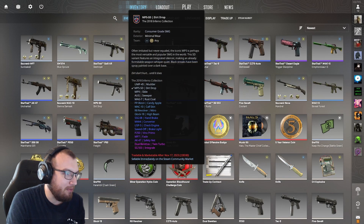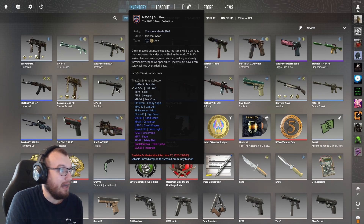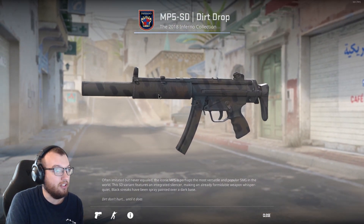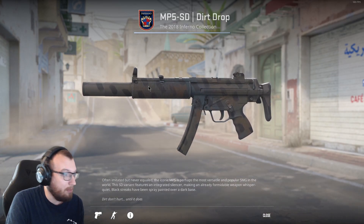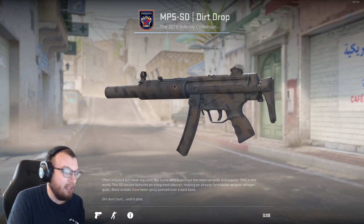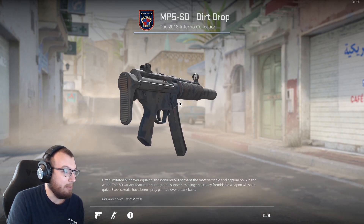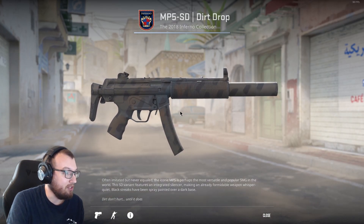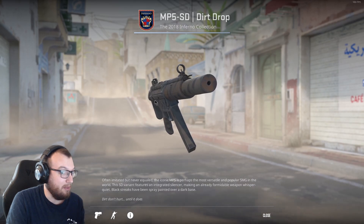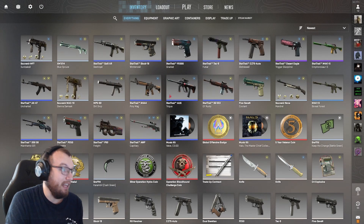Same thing here with the MP5. Back when I made videos on CSGO the MP5 wasn't even a gun, but it's a gun now. I got a super cheap skin for this one — this is an MP5-SD Dirt Drop, minimal wear, and it is absolutely disgusting. It literally just looks like somebody dropped this in the sand dunes and picked it up without dusting it off. It's straight up just ugly, but it's a skin and it will eventually be replaced with a stat track.